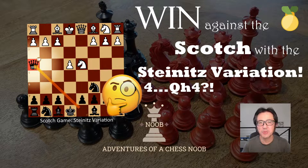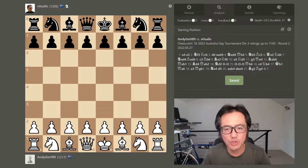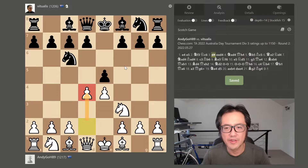Hello, this is Vitualis the chess noob, learning and having fun with chess. The Scotch game is a good beginning for white and it starts with e4, e5, knight f3, knight c6, and then d4. So this is the beginning of the Scotch game.